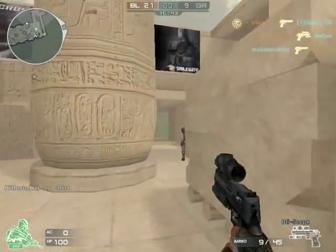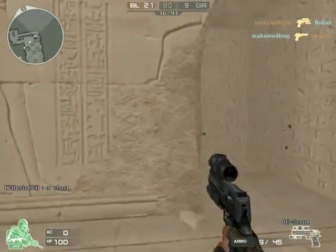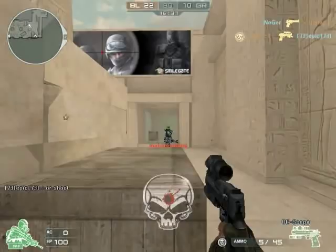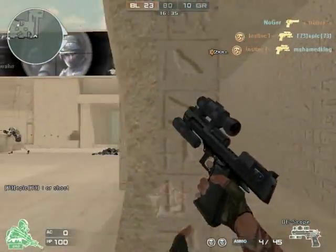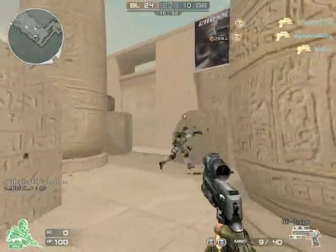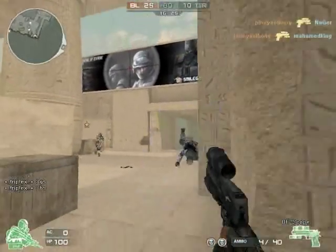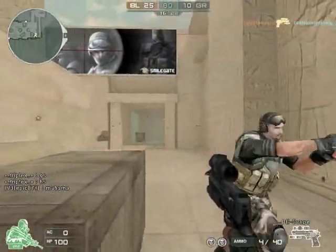Let's get on to the stats — this video isn't that long. At close range, it's a one-shot headshot. Three shots to the leg at 35 damage each. 62 to the stomach, which is a two-shot kill. 51 to the arm, also a two-shot kill. And 62 to the chest, also a two-shot kill. So it's a very powerful gun.